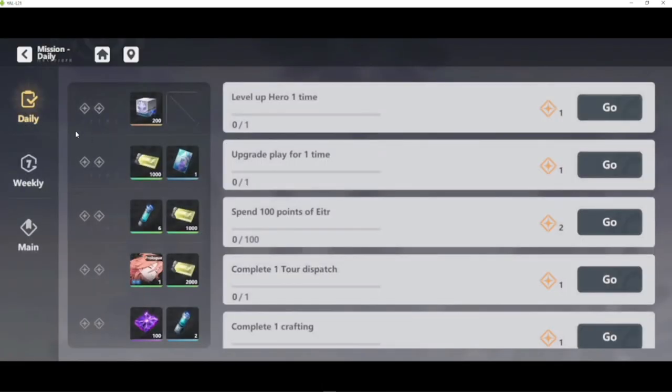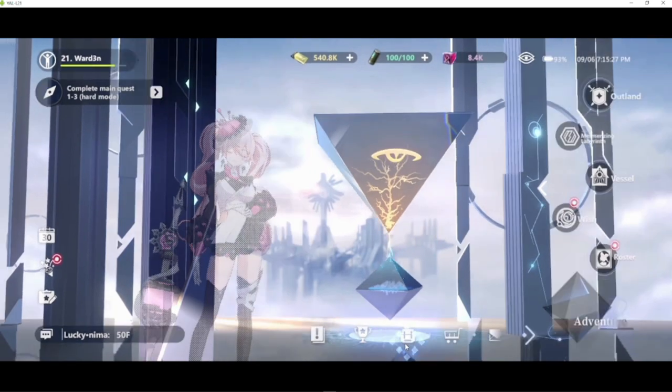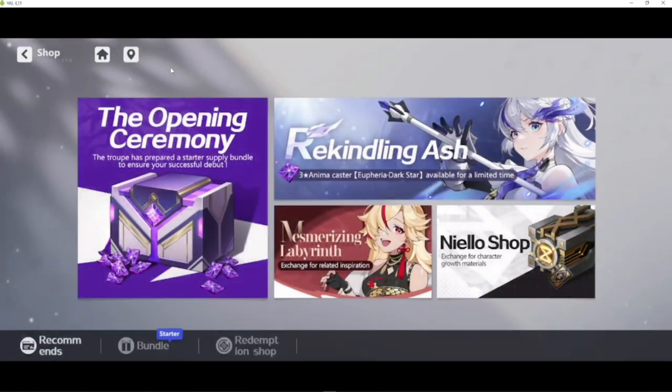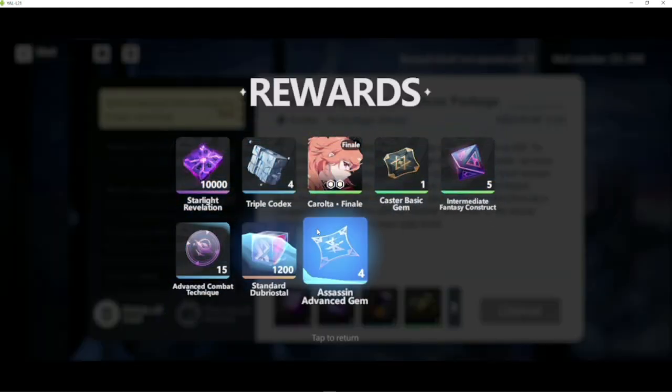On the bottom you have your daily missions — a tracker of what you accomplished — and you can do a one-time claim once you have rewards ready. You also have your achievements here, which are very organized. There's your inventory, the store, and your inbox, where a one-touch receive is usually available in most reward sections so you can click it to get a couple of gifts.